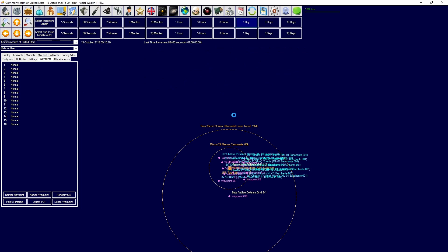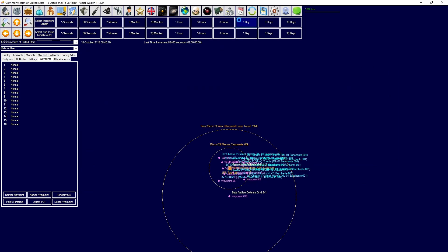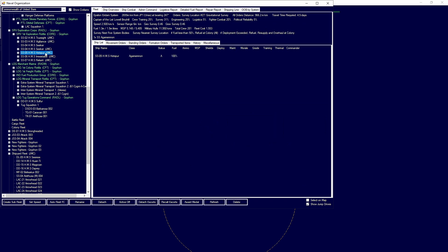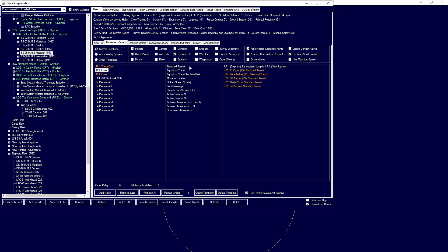Research into magnetic mirror fusion reactors will be done in 2117, then we'll have new mines done on the 50th of March and extra mining production done shortly as well. I'm going to order the Hotspur under the command of Johnny Hauler over to 54 Pescuum and go to JP2.